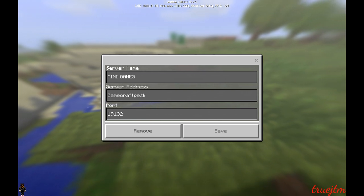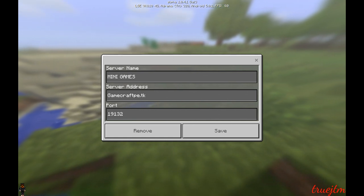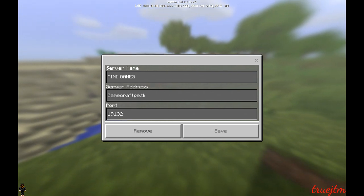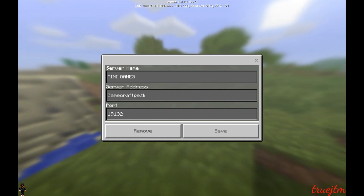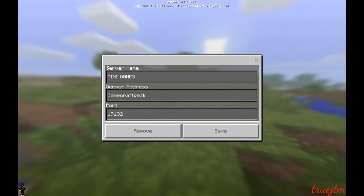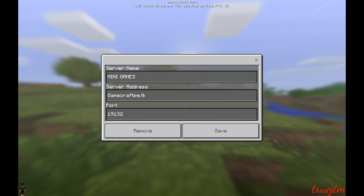Today I will be showing you one of the best Minecraft Pocket Edition servers for 1.0.4.1. All you want to do is go to your settings and get to this screen here, go to the server address, and type in GameCraftPE.TK. That's basically all you need to do — you don't have to put in the port because it's already done.